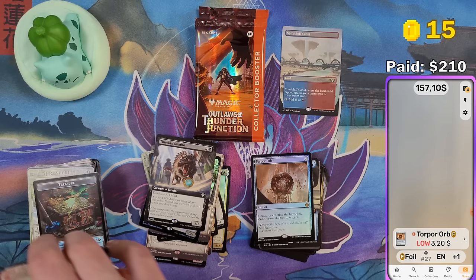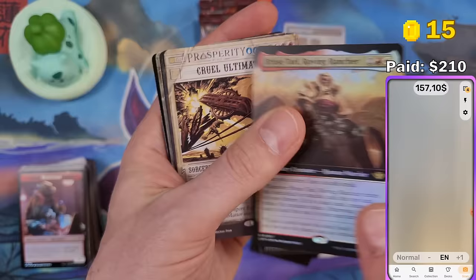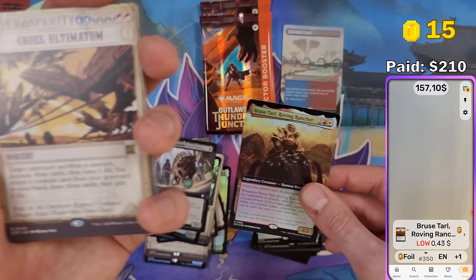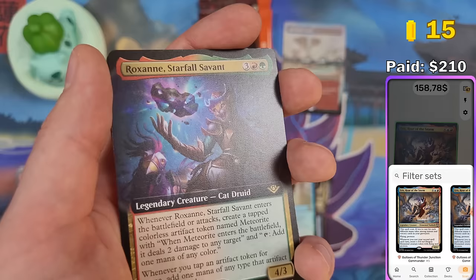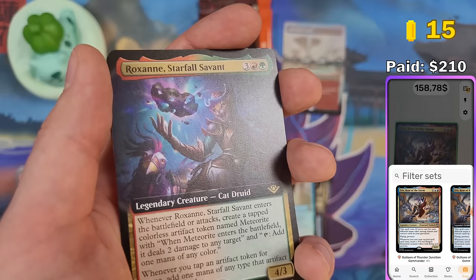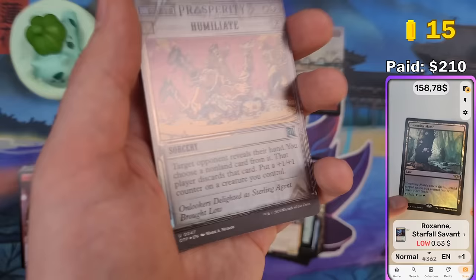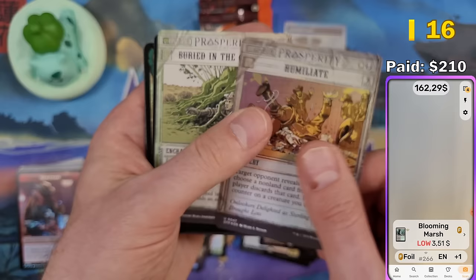I will be putting these cards up on Card Market right after the video and documenting everything in my Google Sheet. You can go to my link in the description — when the video is uploaded it should all be there. In my Google Sheet I write how much I put them up for on Card Market, how much they actually sold for once they sell. So you guys always know how much money was actually in there. Dual lands foil — $3.50. Now we have all five full art basic lands.